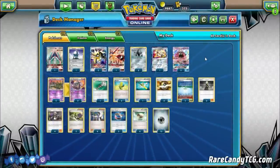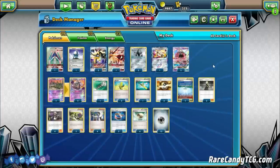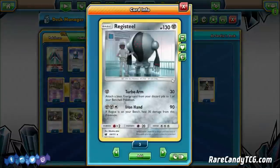We're not playing Magnezone — we're opting to power up attackers through other means. The first way is Registeel from Crimson Invasion. Its attack Turbo Arm costs just one Metal Energy, does 30 damage, and attaches a basic energy from your discard pile to one of your benched Pokemon — very similar to Yveltal but for Metal. In the early game you can Sycamore away Metal energy and power up Duskmanes with Turbo Arm and Max Elixirs. Its 130 HP is also nice — you'll survive hits from Zoroark decks and Golisopod.